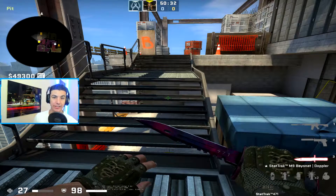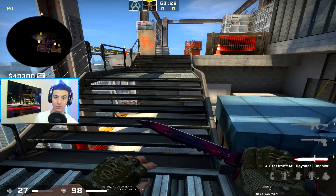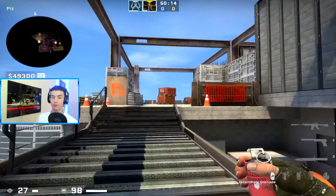This is pretty much meta on Vertigo on anti-ecos: just take B site and molly everything out, because there's nowhere the CTs can hide and they can't counter your util with their own util because they're broke. This is what you call a slow execute where you take your time, clear all the angles, molly out all the angles, flush them out, and then you hit the site. There are four essential mollies.